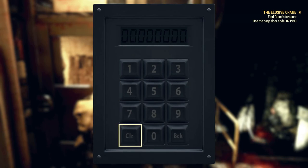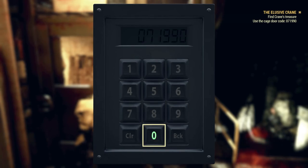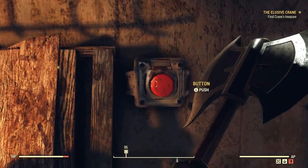Supply cage code: zero seven one nine nine zero. Okay, it updated on my quest so I don't have to remember it — 071990. Got it.